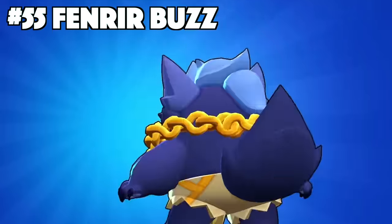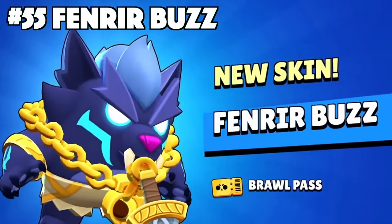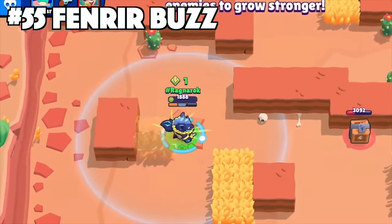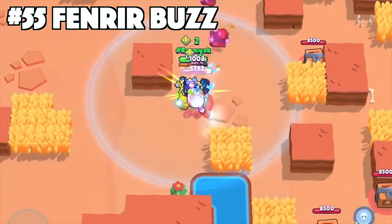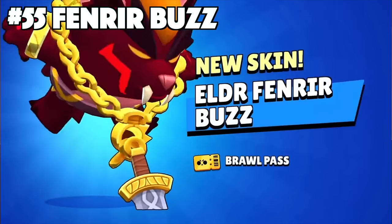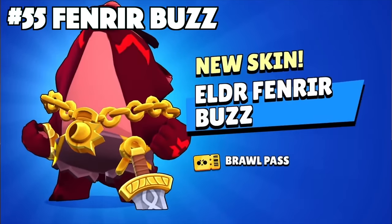Buzz's best skin is Fenrir Buzz. Fenrir Buzz isn't even out by the time I'm filming this video, but the community is in love with this skin. With his new effects, animation, and texture, this is a skin that really changes who Buzz is. He turns into this mean looking Fenrir and is no longer this swaggy looking lifeguard.